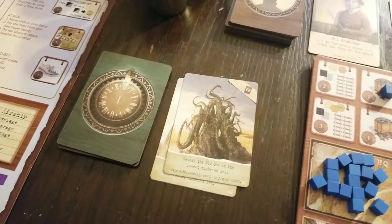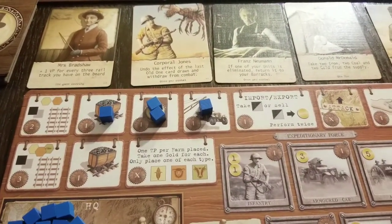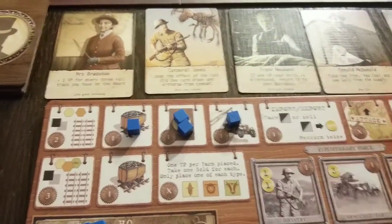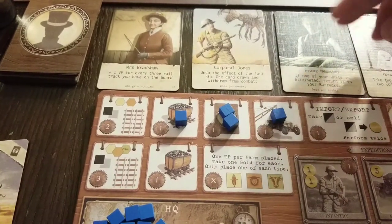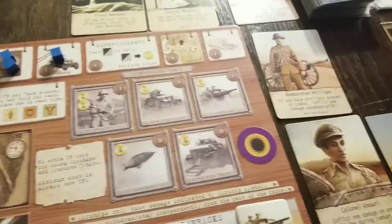Old one draws another card — reveal an old one in the lowest numbered hex. And I get to take a personality card. Let me take a card first. I've got Harry Bones — I don't think I need Donald McDonald. I like Corporal Jones. I like being able to push my luck and retreat when I've pushed a little too far. We'll go ahead and set him over there.